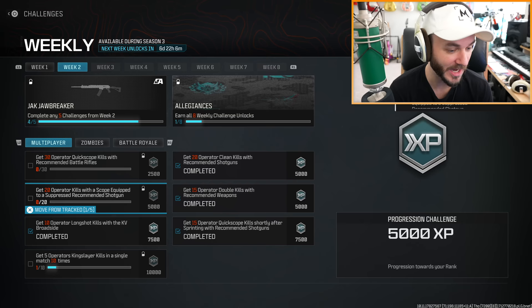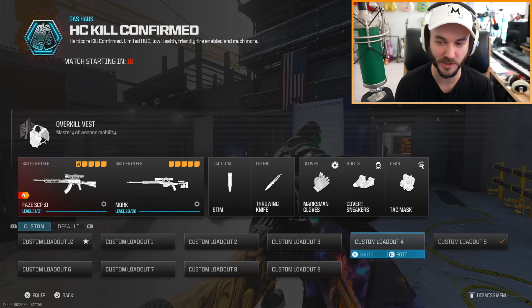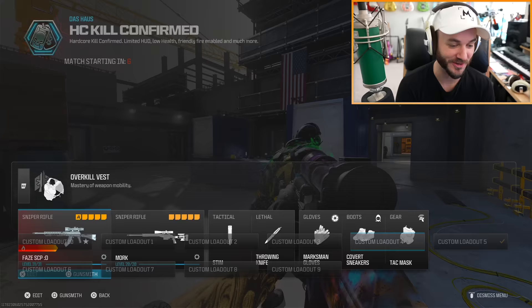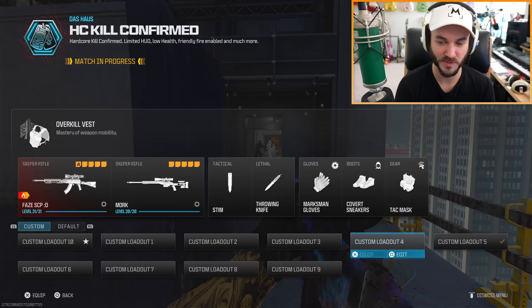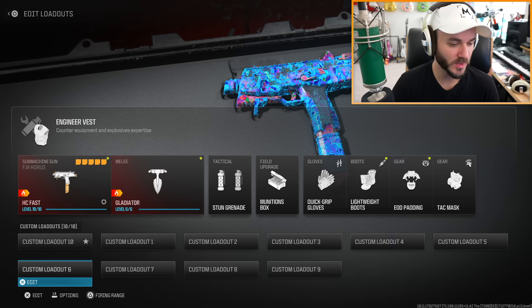I could go for the 30 battle rifle quickscope kills, but I didn't make a class for it. The suppressor isn't showing on the gun — this is actually crazy. Why is it refusing to put the suppressor on? The classes are still bugged. That is a suppressor — put it on my gun, please. Okay, that's not suppressed — we're probably gonna have to do the battle rifle challenge instead.